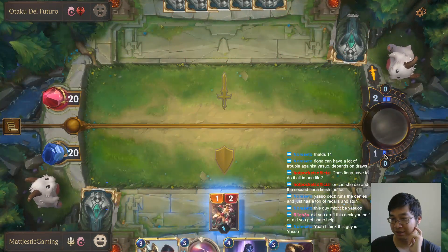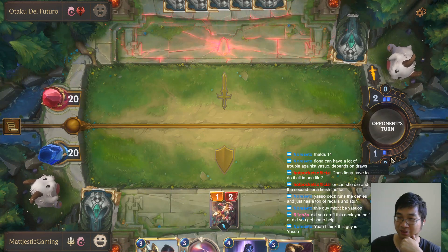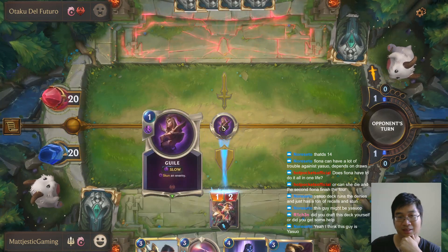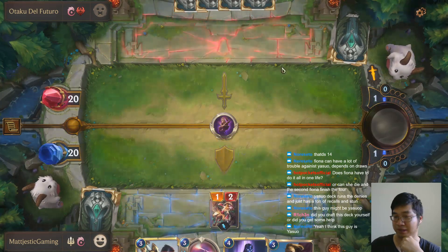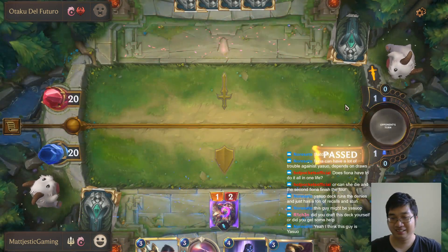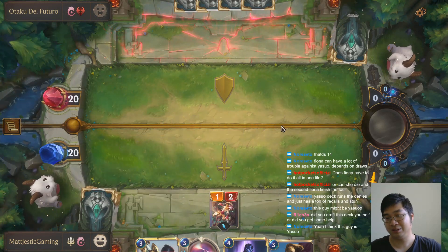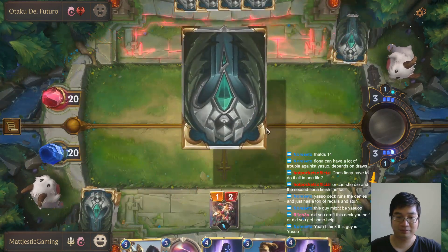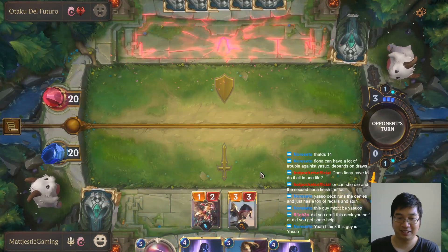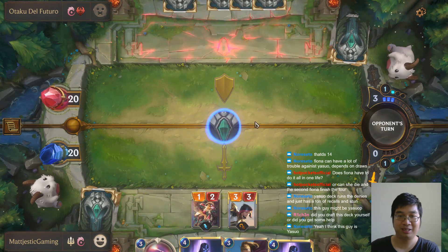I did get some help from Toast with the deck, I have to be honest — I really learned a lot from Toast. This matchup is going to be Yasuo then. I don't mind mana that's unspent, which is very nice — in Hearthstone I feel so bad having one mana unspent. Because in Runeterra mana goes into spell mana. They probably have a Yasuo in hand; there's a stun already.